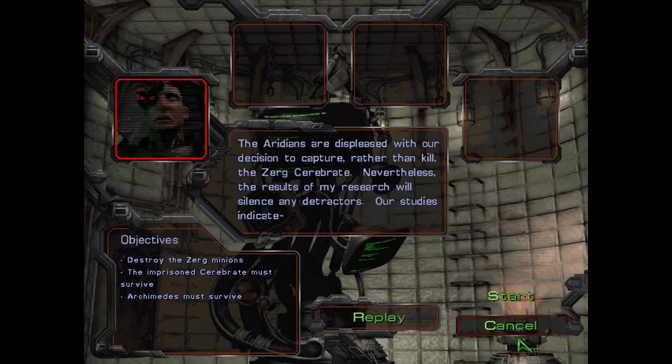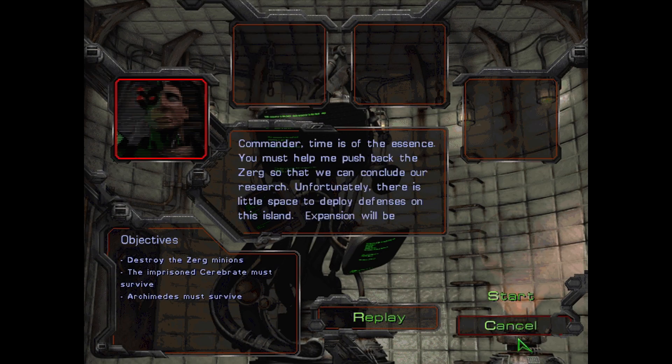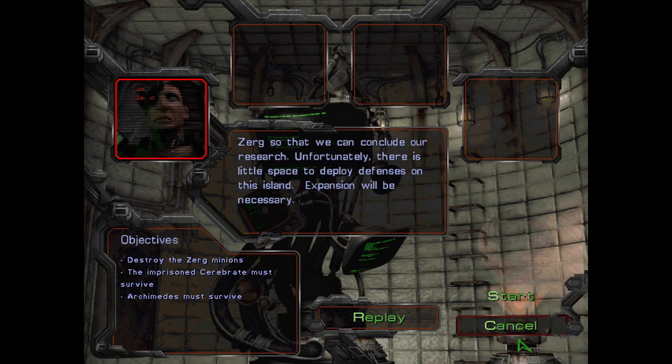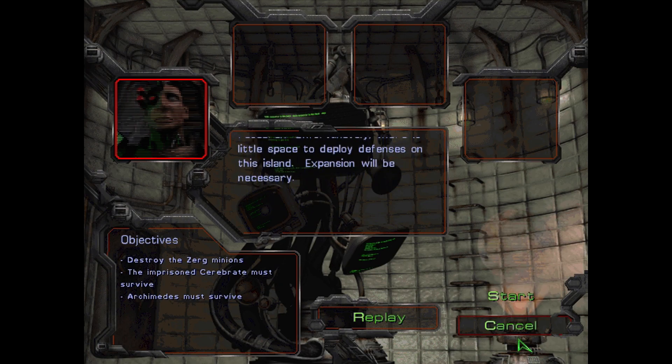The Iridians are displeased with our decision to capture rather than kill the Zerg Cerebrate. Nevertheless, the results of my research will silence any detractors. Our studies indicate... Archimedes, the research center is under siege by the Zerg. They come to retrieve the Cerebrate. Commander, time is of the essence. You must help me push back the Zerg so we may conclude our research. Unfortunately, there is little space to deploy defenses on this island. Expansion will be necessary.